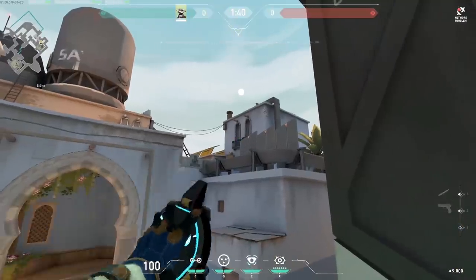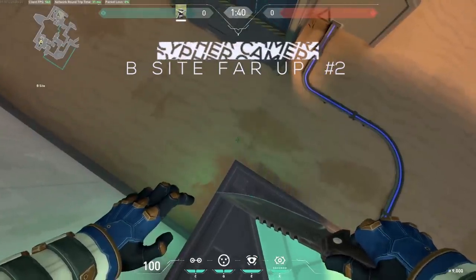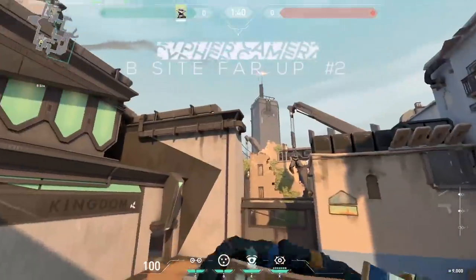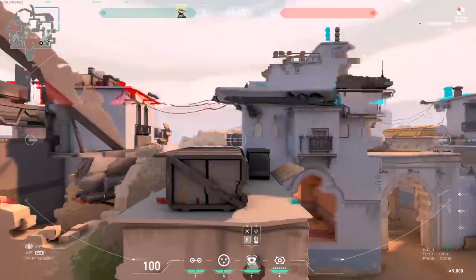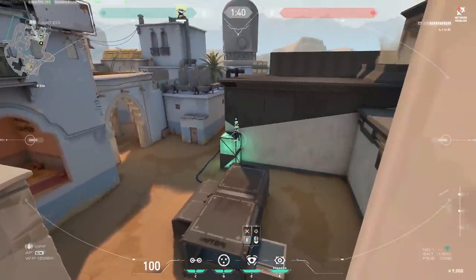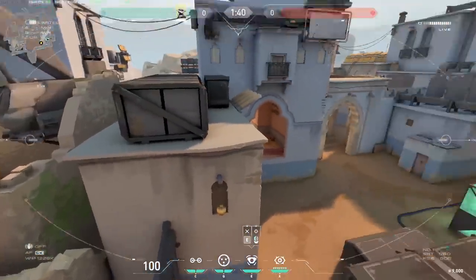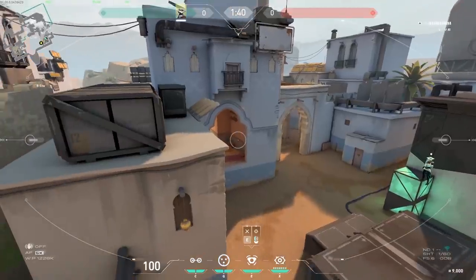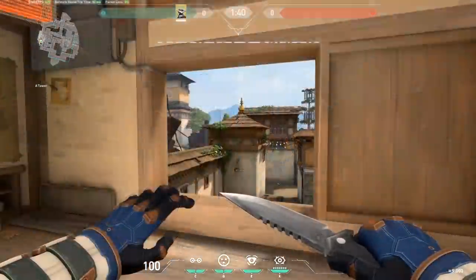B-site far up number two: go out on the box to the edge, aim on that wall, and as it turns blue jump up — great alternative angle. Good for defense and also for post-plant because you can activate your traps very easily. Now let's do Haven.